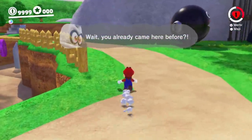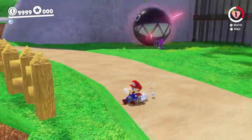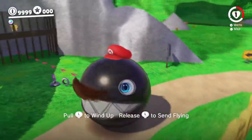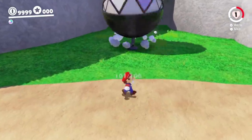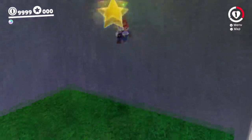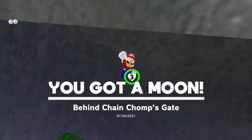Wait — custom Cappy text? It says you've already been here before? That's crazy! It's kind of like the Chain Chomp — instead of getting the pole, we have to do the classic Chain Chomp charge thing. That's super cool. Another very familiar star behind Chain Chomps — it even has the same name. Now that is epic.